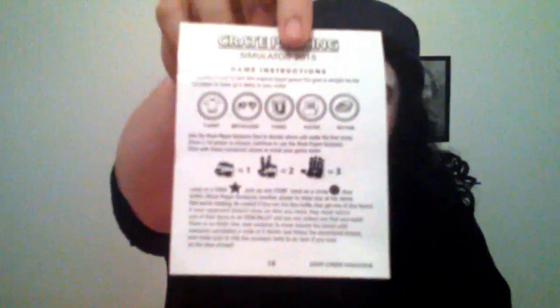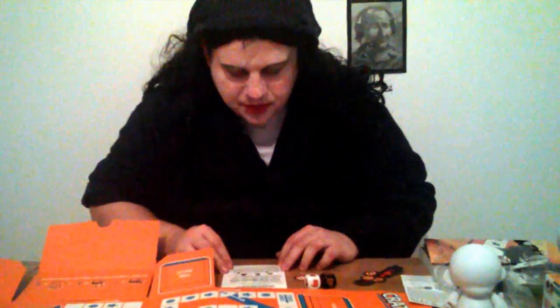Use the rock paper scissors dice to decide who makes the first move. Once a first player is chosen, continue to use the rock paper scissors dice with these numerical values to move your game token: the fist has a value of 1, the scissors has a value of 2, and the paper has a value of 3. If you land on a star, you can pick one item. If you land on a circle, you will have to battle your dice against another player to steal one of their items. Be careful — if they win the dice battle, they get one of your items.